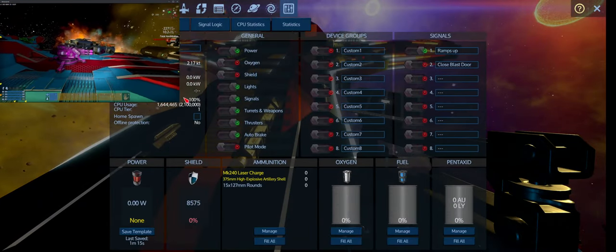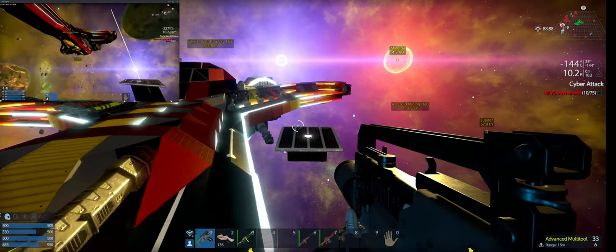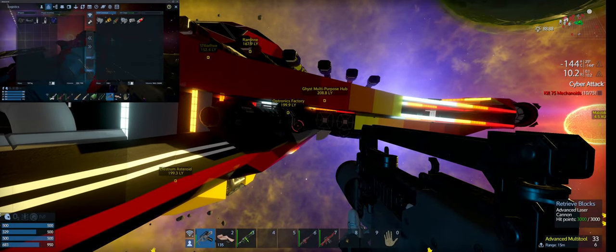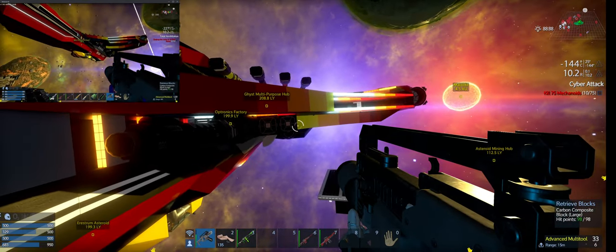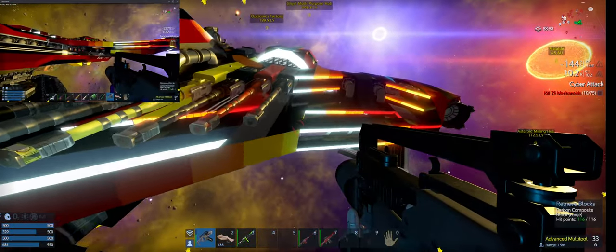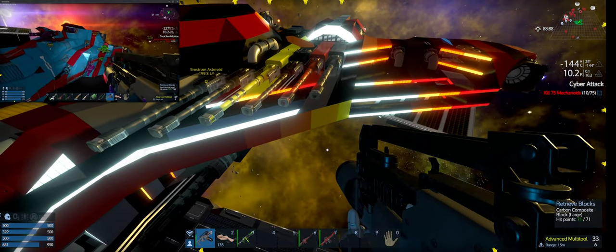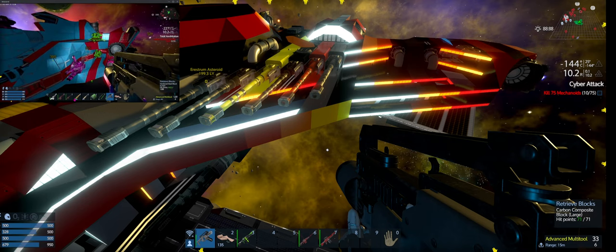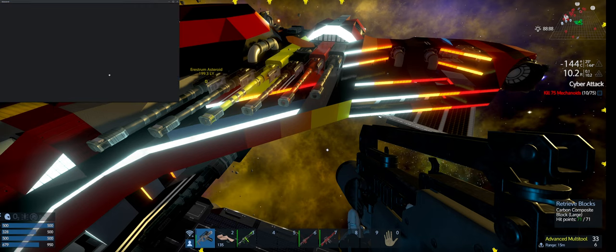We've actually cheapened it down — it's at 1.6 million CPU right now to make it a little easier to get in here. What we have to do next is put on the gamma turrets, maybe some heavy laser turrets, fuel it up, put some ammo in, and it should be ready to go. I sent Jay Hoosier screenshots of the End of Dawn in Creative before I removed all the turrets, just so we know where to put them back.